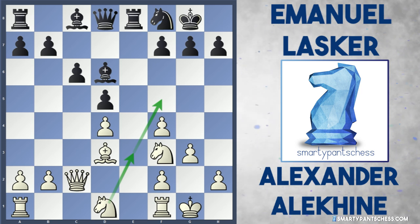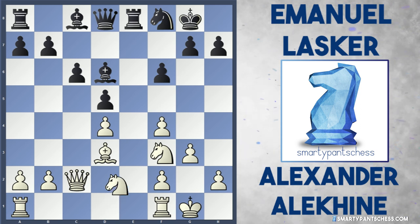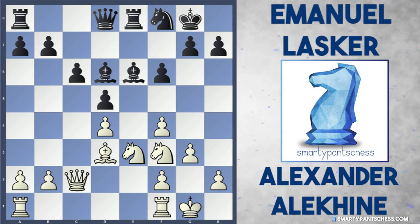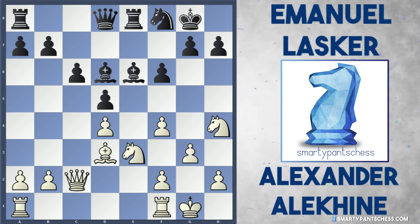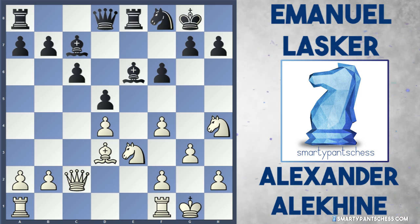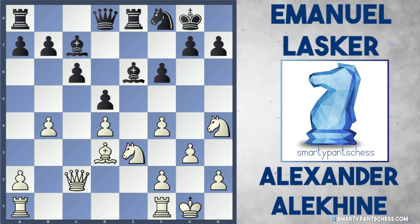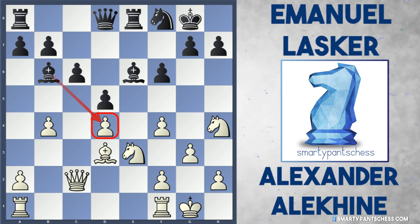But Lasker played sensibly — he played the move f6, getting on with his own plan. White played Knight to e3, and by no means has white played any bad moves so far. Bishop to e6 from Lasker. White played Knight to h4 and black now sets up a battery — Lasker played Bishop c7, with the idea of playing Queen to d6 and at some point maybe g5 to undermine the f4 pawn. Lasker is just going to point his pieces right at white's king. But Alekhine doesn't sit back — he played b4, wanting to play b5 and undermine the c6 pawn. Black played Bishop to b6, noticing the weakness on d4 again and hitting it with the Bishop.